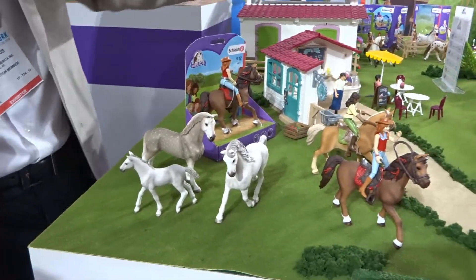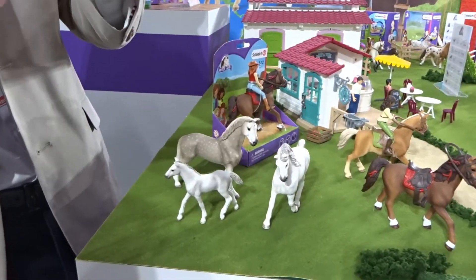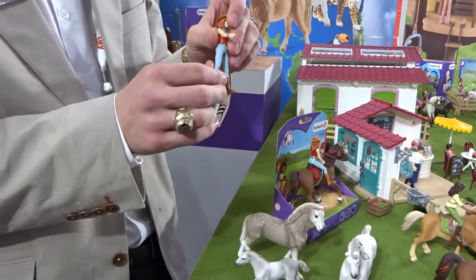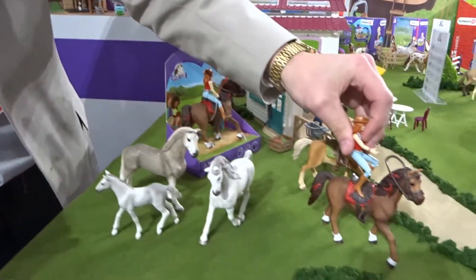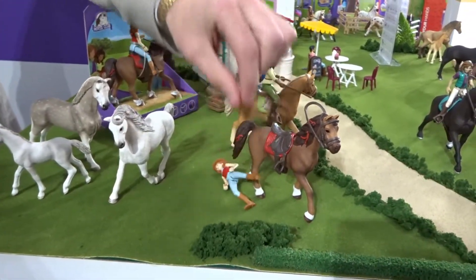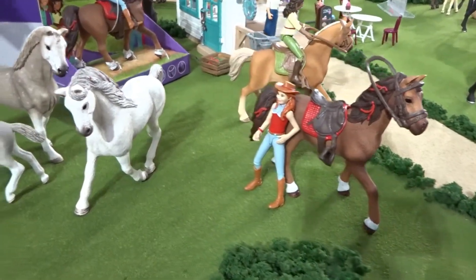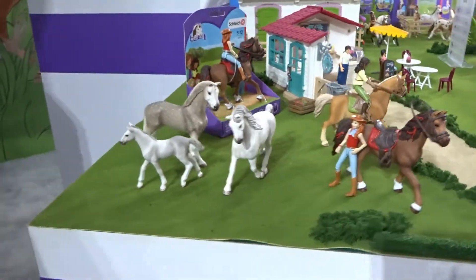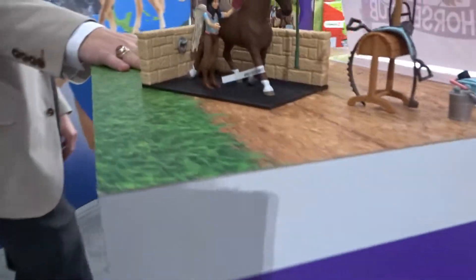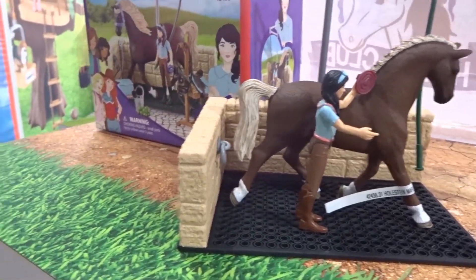All of our girls' legs bend, so you can sit, you can ride, you can stand. Their arms move as well. Each of these girls has a corresponding playset. So we've got Sophia's Horse Wash — this is an individual playset. As we come back around, I'll show you the ones corresponding with each girl.